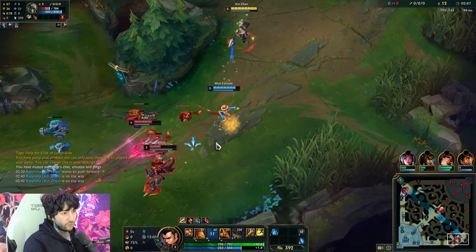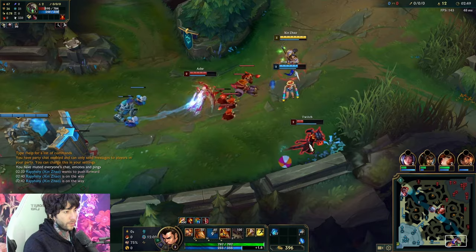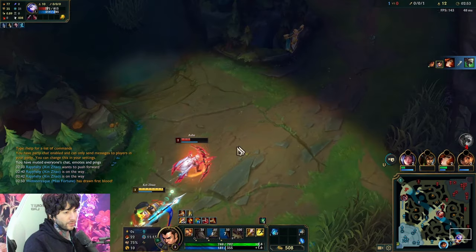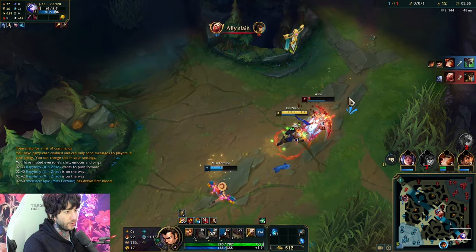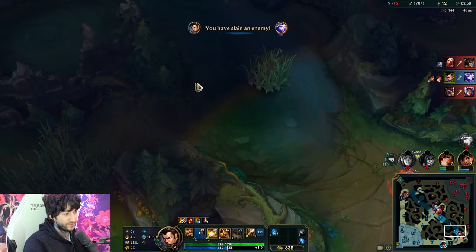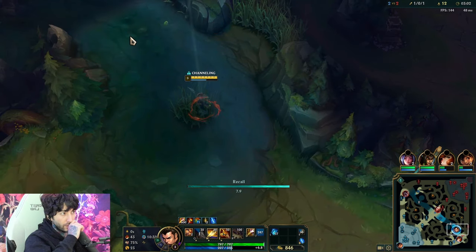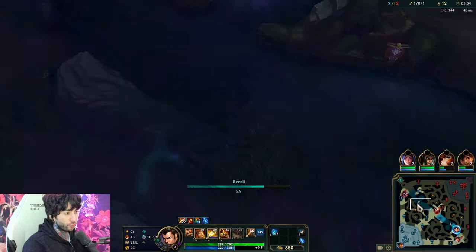Here we're going to start with W. She flashes in — no summoners. They're all dead. We really want to get the kill on this one. We're going to have to flash to guarantee it. After reversing like that, we get a kill, base, and go straight to the top side.